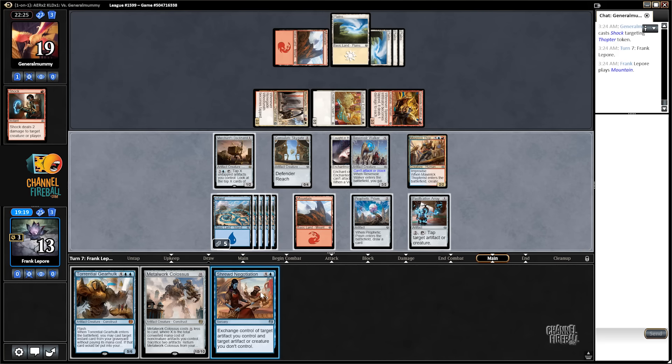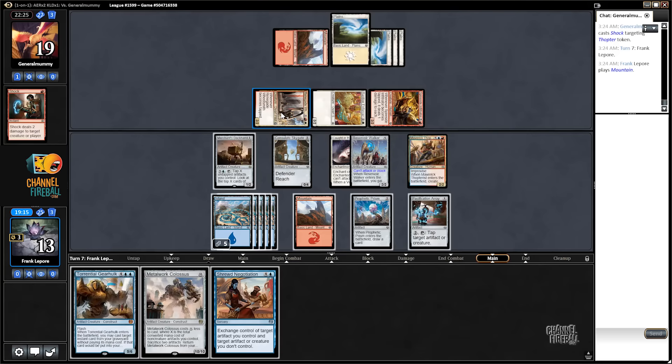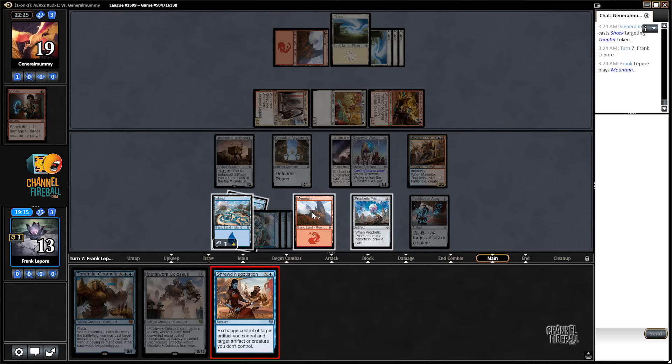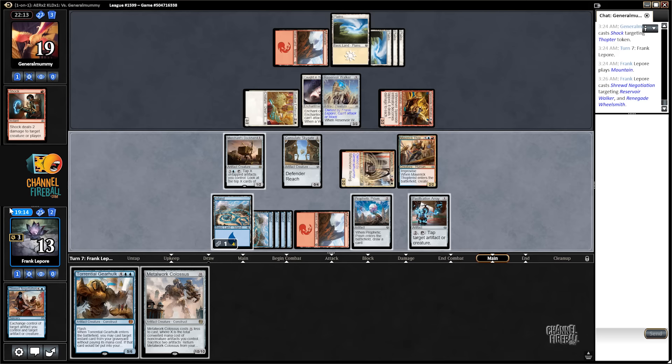Shrewd Negotiation. Try and click on it — choose target artifact you control. One, two, three, four, five. Alright, whatever, that's fine. I'd like to wait till we have an instant in the graveyard for Torrential Gearhulk, but we only have like two or three in the deck. One of them is at the bottom — Glimmer is at the bottom.